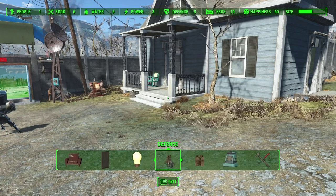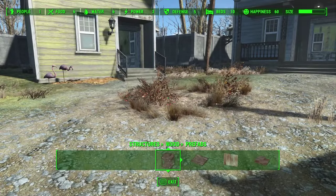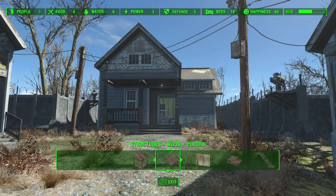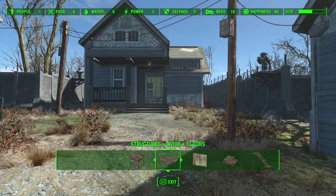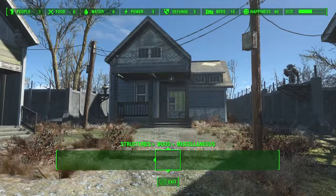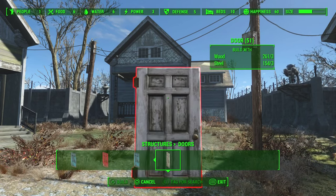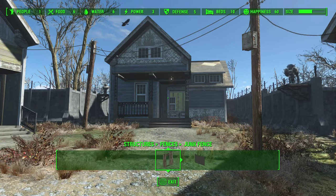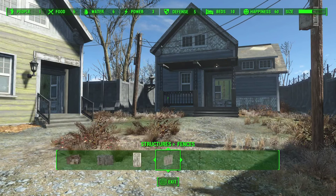Let's go through the menus so I can show you what there is. Structures — you can build structures like houses, wood and steel, prefabricated sheds. You can basically place them everywhere you have room and your settlers have a roof over their heads. You can build flooring if you want to build a house from scratch — walls, roofs, stairs, even bridges if you want to build high up. So if you're a builder at heart, that's what you can do. If not, you place a prefab structure and people have a roof. There are also junk fences you can build around the village so people are safe.